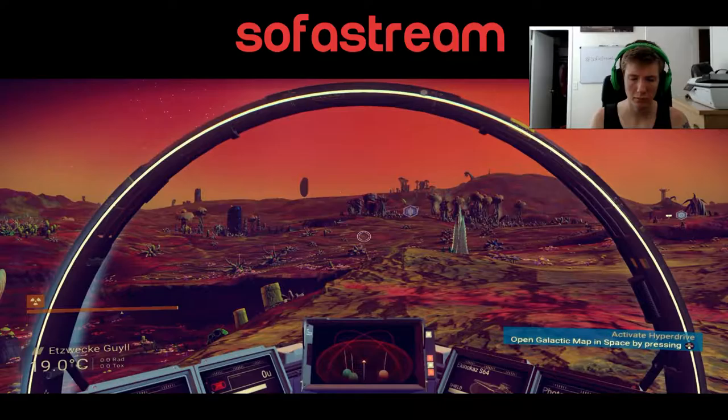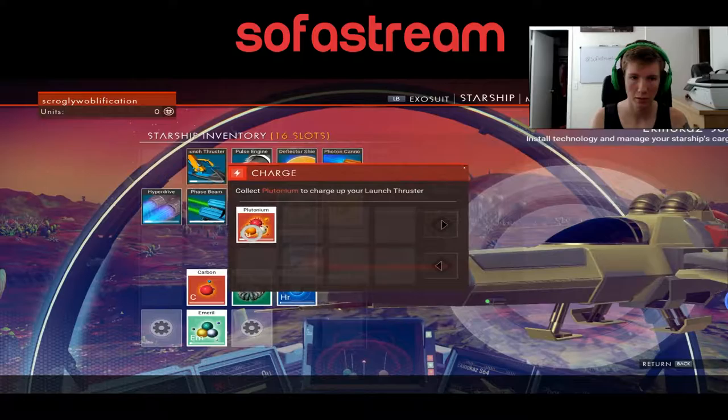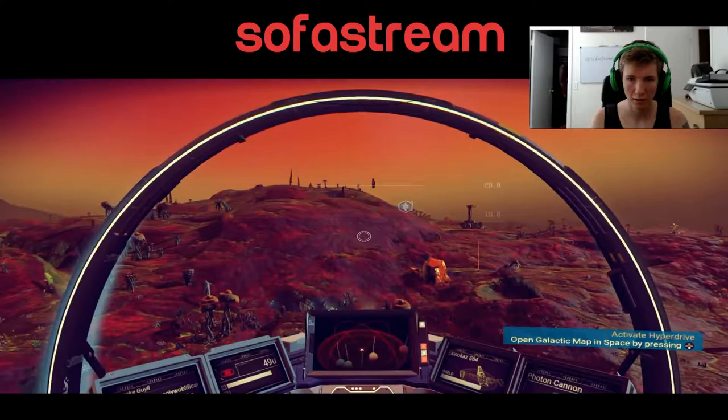Now if I refuel — also get some of that in there. That pulse engine needs a lot of thamium. Can I take off? Yes, I can. This thing has some kick to it.